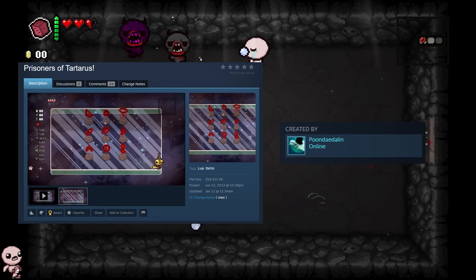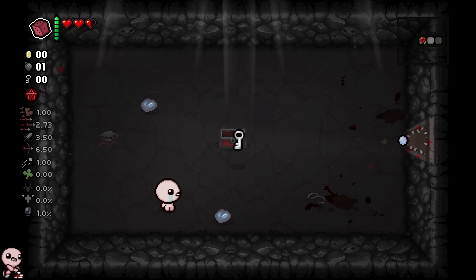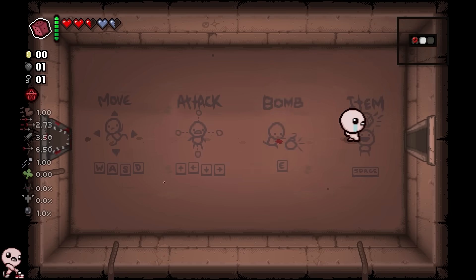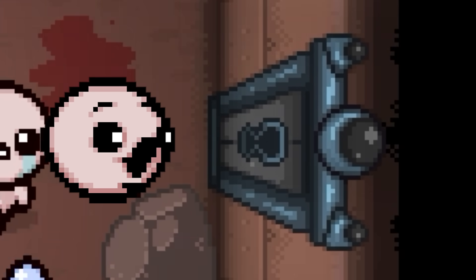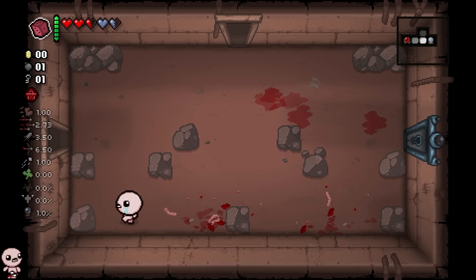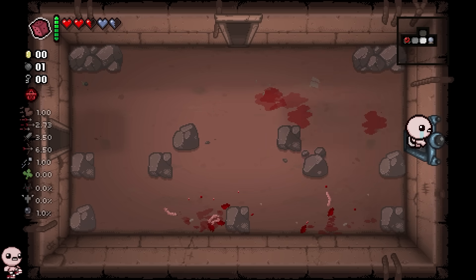So we're playing the Prisoners of Tartarus today. It's been a while since I've checked out new planetarium items. I remember the last time I did something like this was actually Kalem a bit ago, and I had a lot of fun playing that, so I thought I'd bust another one out. As you can see, we actually have a 1% planetarium here — not actually, because all I've done is change all the treasure rooms for the rest of the run into planetarium, so hopefully we get a new item here.